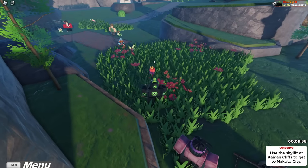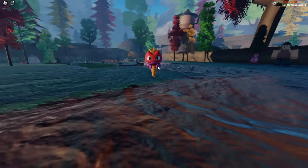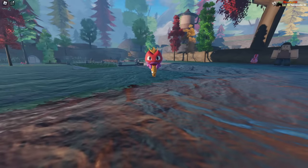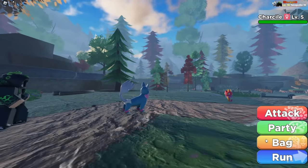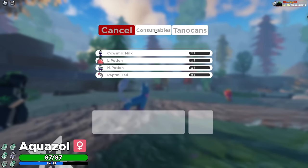These starters are chainable and shiny huntable. So literally anything that you can do with a regular Tenorian — chaining and all that stuff — you can do with these starters. As you can see right here, this is a wild Charcoal. You can catch it, you can kill it, start a chain, do whatever.